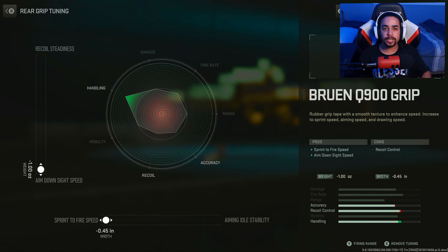But let's get into the main thing that makes this class setup even crazier: the tunings. For the first attachment — the grip — I went towards sprint to fire and ADS. Whatever weapon draws faster is going to be the one to win the fight. So that's why you always want to build towards speed.